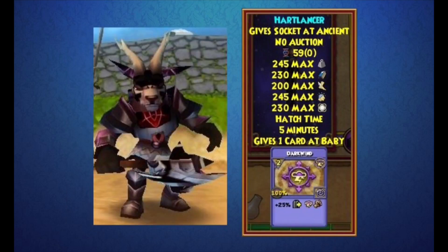The next one is called the Heartlancer, and this is another favorite of mine — it's a storm pet and gives a Dark Wind card. It looks similar to the Fiery Death Knight except it's got purple in there because it's a storm pet, and it's got the same glowing red symbol around the chest.